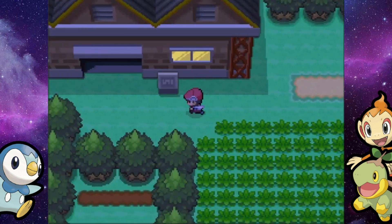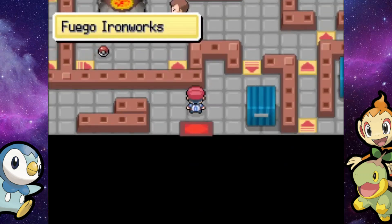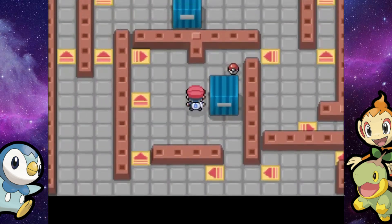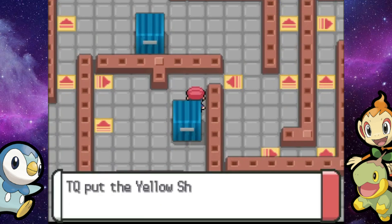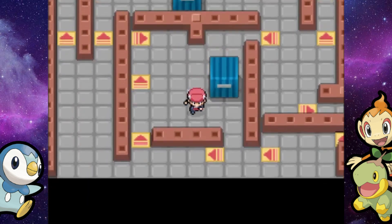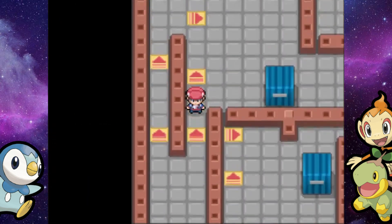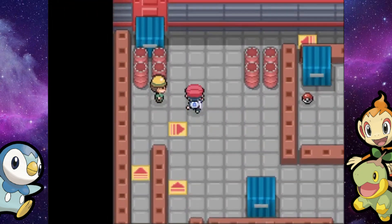Unfortunately, this place got some inspiration from Team Rocket or something, and they have these spinny tiles — our favorite. But this place isn't too much of a puzzle; it's relatively straightforward. You might have to go out of your way if you want to grab an item. There was a shard right there, and we're going to go up this way to take on the first worker.